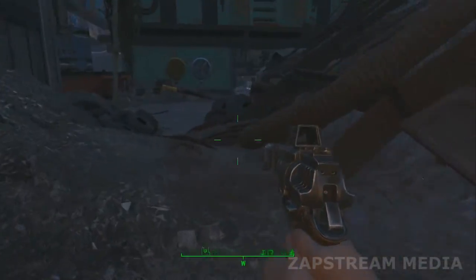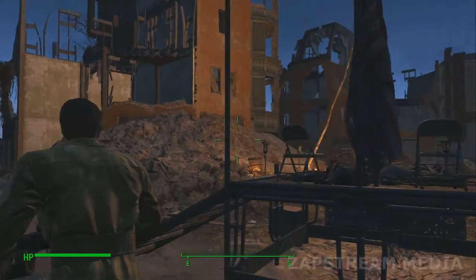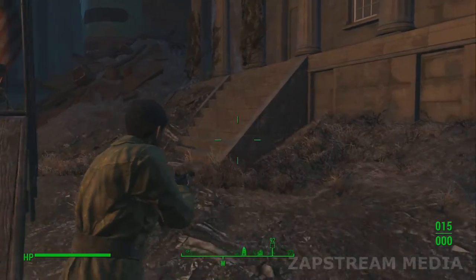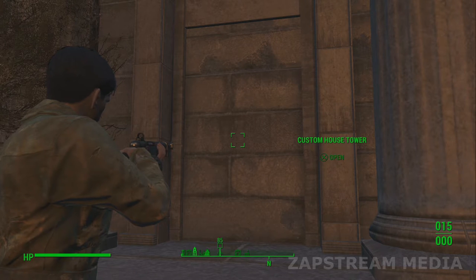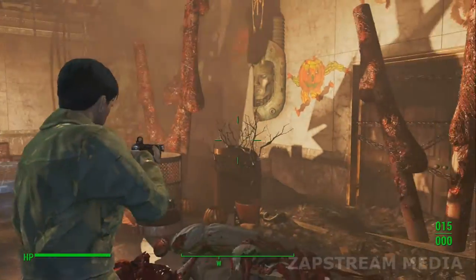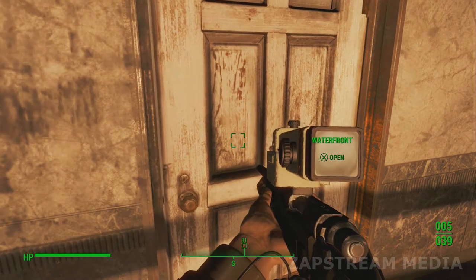Of course you have to watch for super mutants and raiders. Right here in front of the Custom House Tower — you can see the airport. There's a little stand with steps; it looks like you can't get in the door but you actually can. There's nothing really inside — maybe a few things to salvage — but it's not how you get the X-01 power armor.